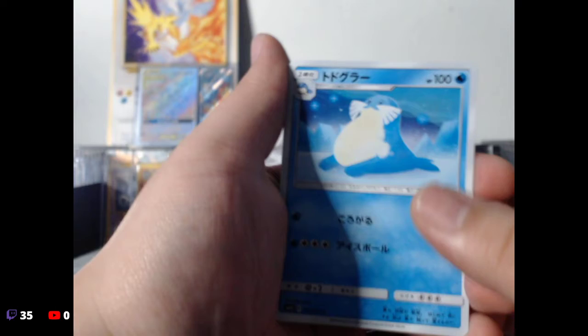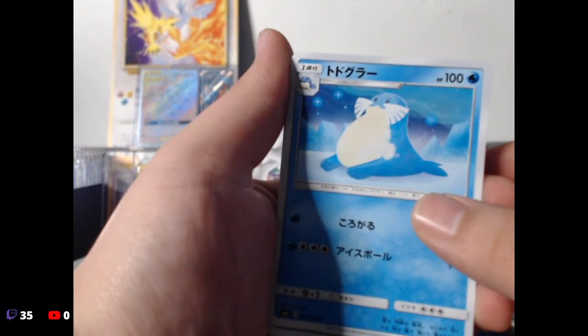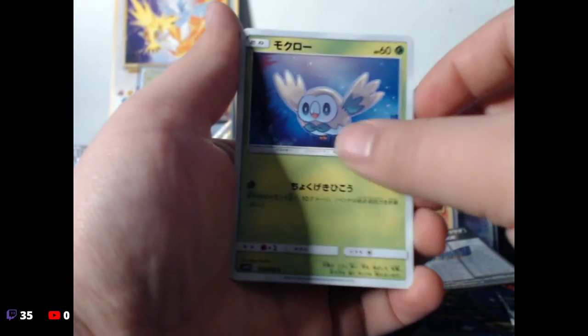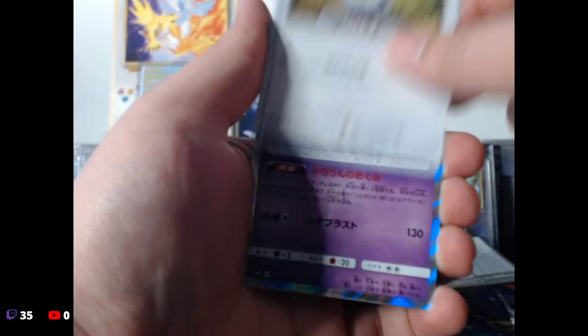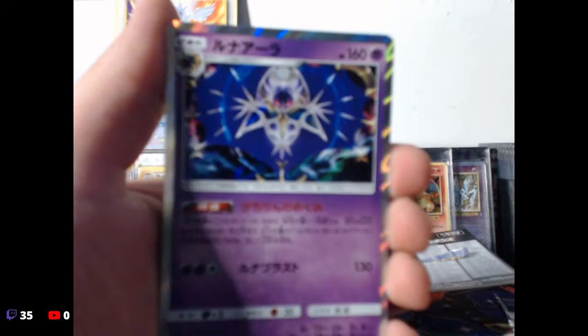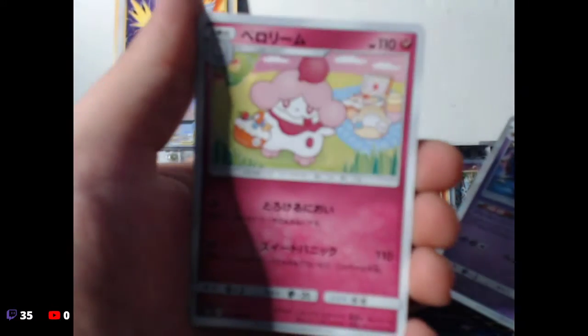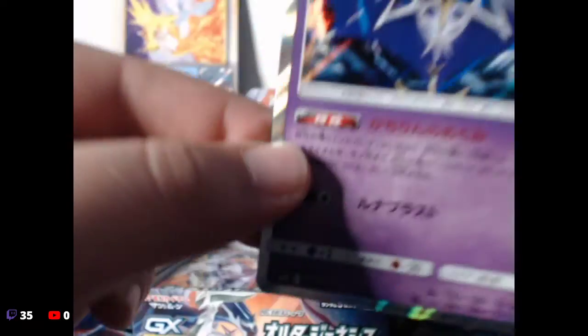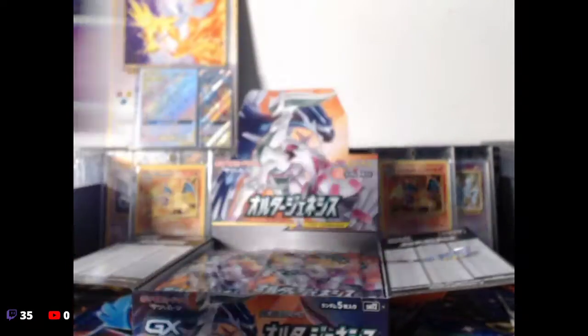These have not been the greatest. All right, we have Spheal, Rufflet, and ooh — the holographic Lunala! That actually looks so lit, that looks really cool. And we have Alolan Meowth. All right, that's actually a really nice card — I mess with it.